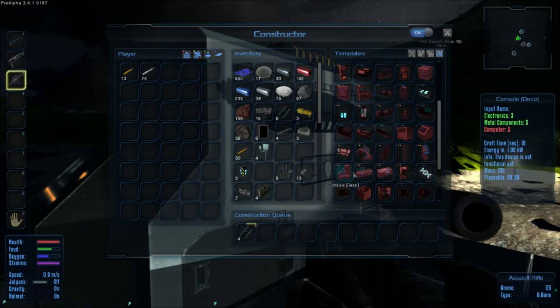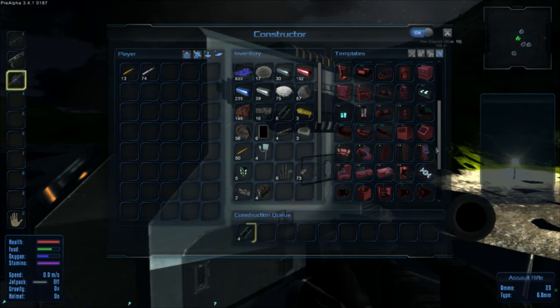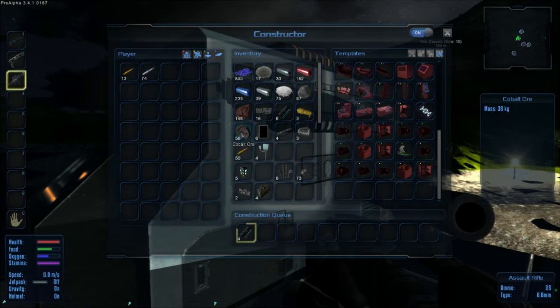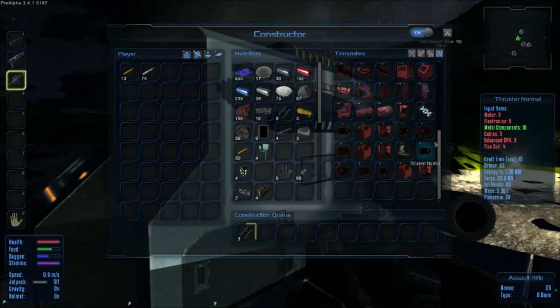I need two more over here. Console. Science lab. There's no such thing as a rock crusher, so I don't know where you get rock dust from. Yeah, that's the one thing I'm worried about too, because everything else we've been able to pretty much figure out. That one, I'm not quite so sure on.